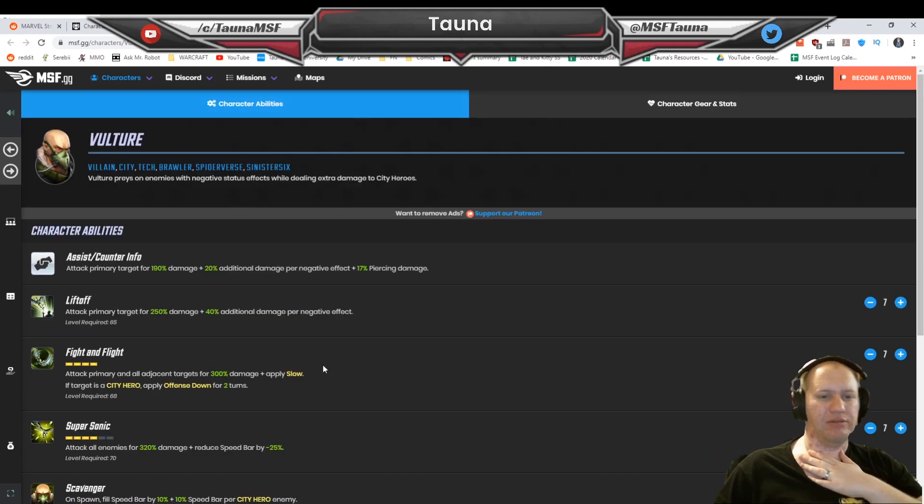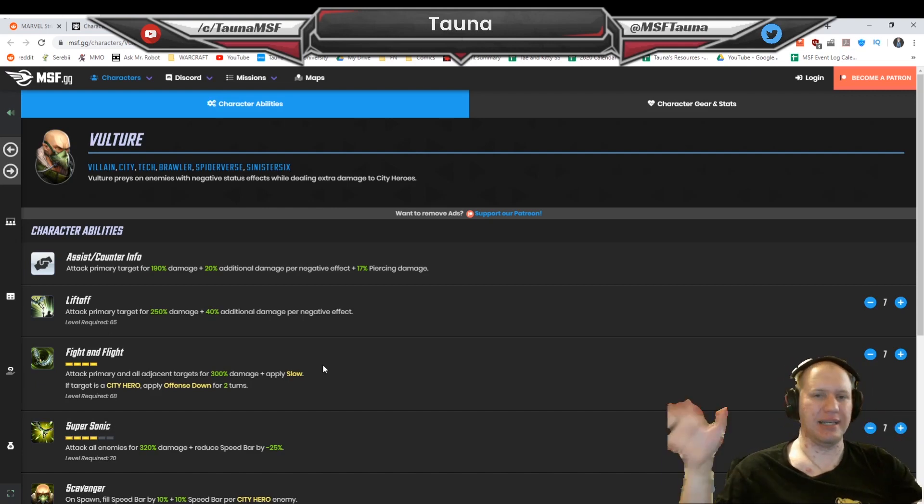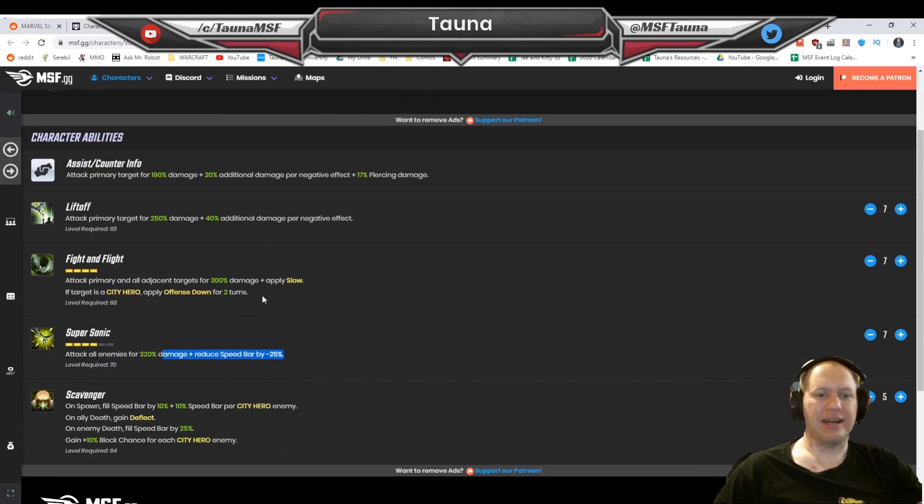Number 9, we've got Vulture. People might disagree with me here, but I think Vulture is one character that is going to be insane in those later nodes. He has the option to rewind the speed bar, he's going to be applying slow — which is crazy good, especially when paired with Symbioid Spider-Man. He also applies offense down to any City heroes you're fighting, gets speed bar on spawn based on City heroes, and if any enemies die he gets speed bar, and if any allies die he gets deflect. He also gets block chance based on any City hero enemies.